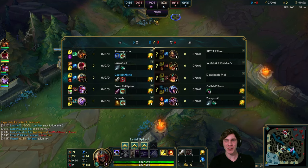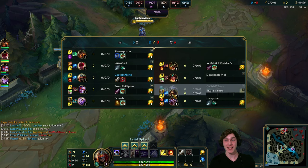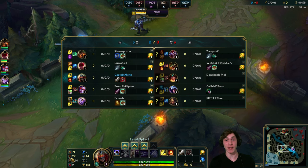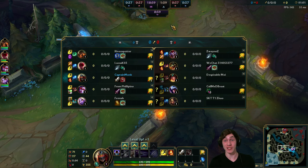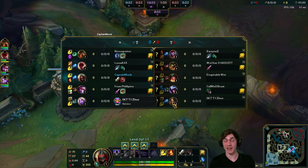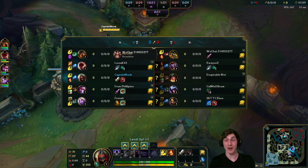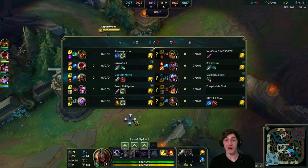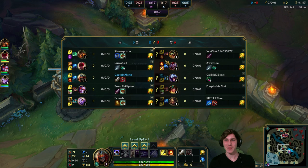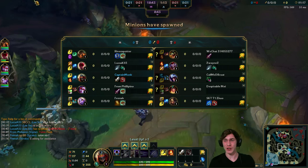Last but not least is Fina playing Soraka support. We're against a bit of an odd composition - Nidalee support, which I'm really surprised by because Nidalee is a jungler, she's definitely not a support. Also Shaco in the jungle, Renekton top, Sivir AD carry, and Talon mid.